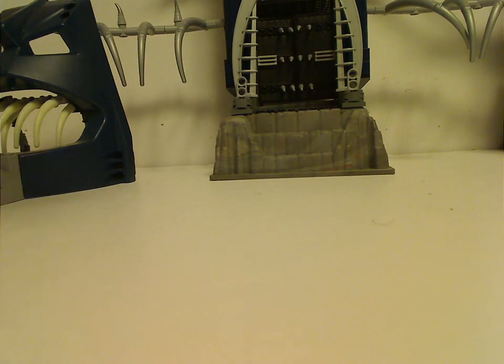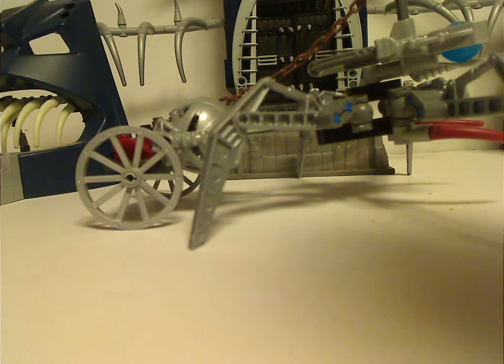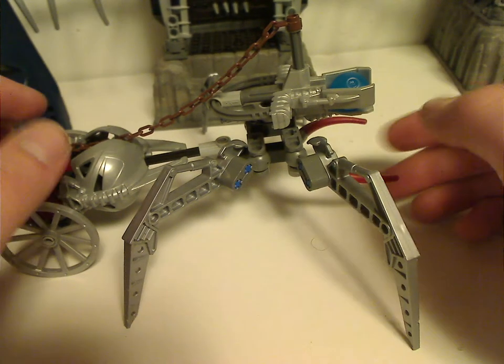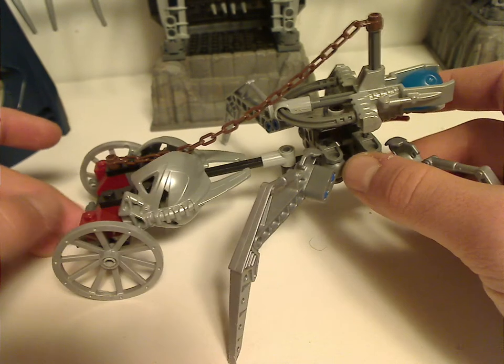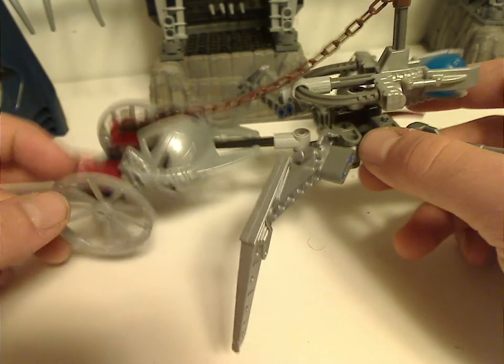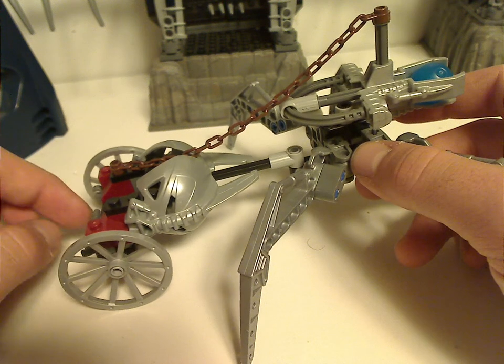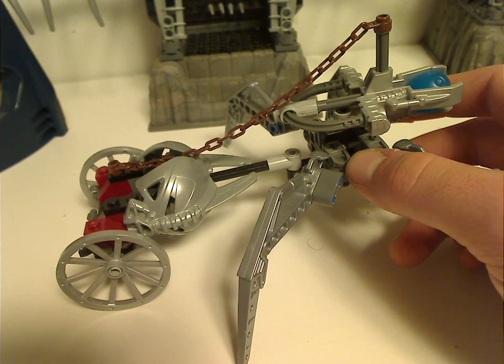Next is this little spider thing pulling a little chariot. Could it be another Visorak? I don't think it is, since they probably went away before the Mata Nui saga of course. But anyways, for the chariot, comprised with a couple of silver wheel pieces from the Knight's Kingdom lines. Correct me if I'm wrong.